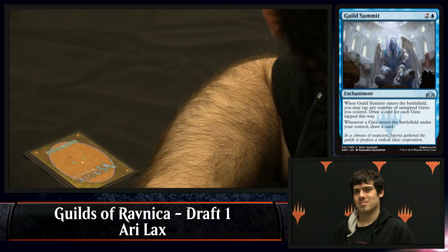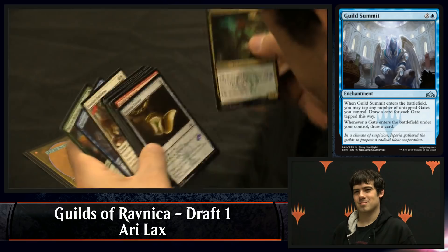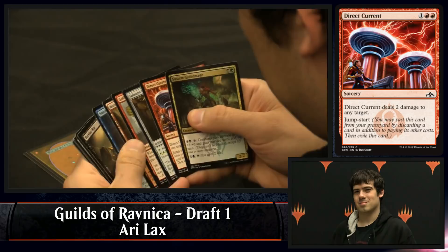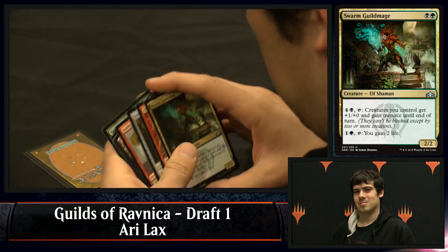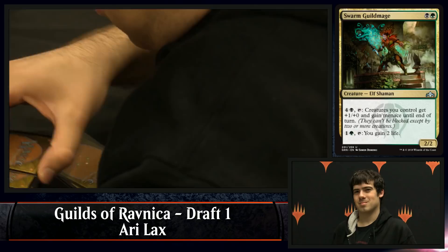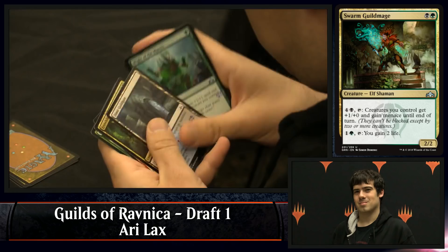If you have six to seven gates, that card becomes one of the most powerful drawing engines in this limited format. Direct Current is just way ahead of the curve in terms of power level, but he's got Swarm Guildmage. Remember, he took Status Statue. Direct Current would be going in a completely different direction, whereas Swarm Guildmage is just a great two-drop. Those two abilities don't add up to great for me — I have it at good. Great may be an aggressive call. I've lost to that first ability more than once. It breaks up a board stall, but what it doesn't do is help create one.